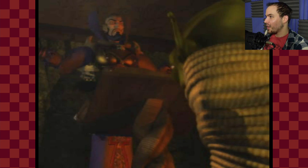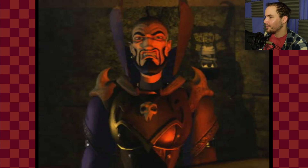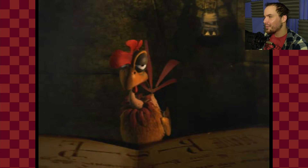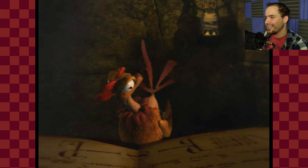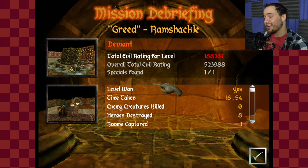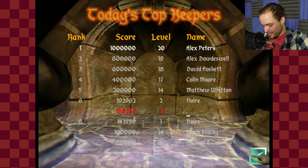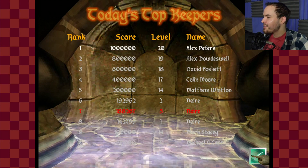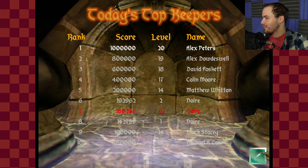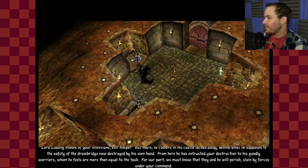We got another cutscene — this time it's a warlock messing with one of my imps. I kind of remember these cutscenes but I don't really remember them. And it seems like these high scores are for the entire game. I'm sure that this dude — it's not a real dude, it's just something that was put in there.